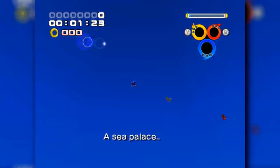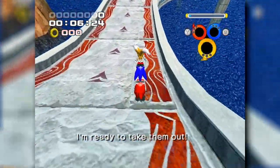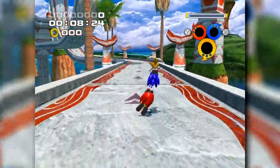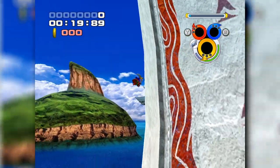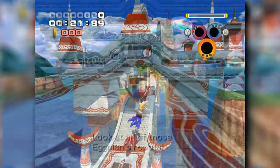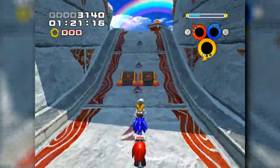Ocean Palace is mostly the same as what we've already been doing. With Heroes' structure being inspired by the classics, despite having a different stage name, it's essentially the act two of Seaside Hill. By using the flight characters to bypass the automation of loops containing rings, along with the numerous egg pawns and breakable structures from the air, we're easily able to reach the first checkpoint.